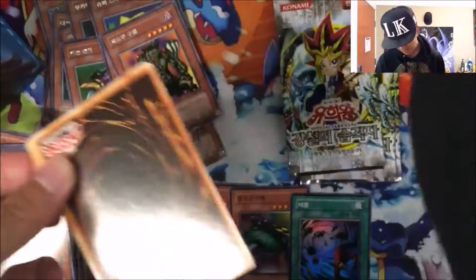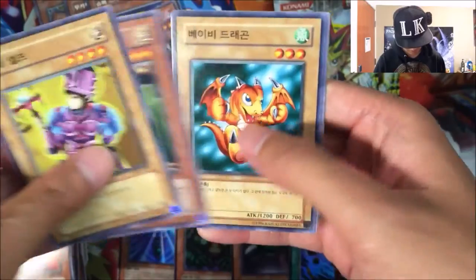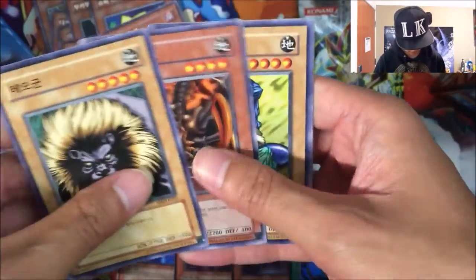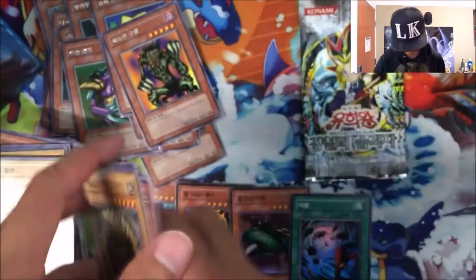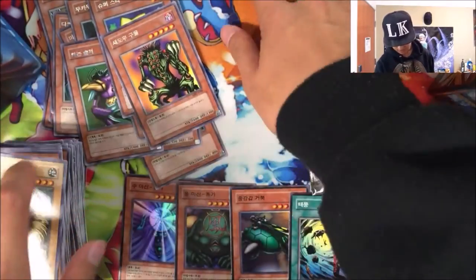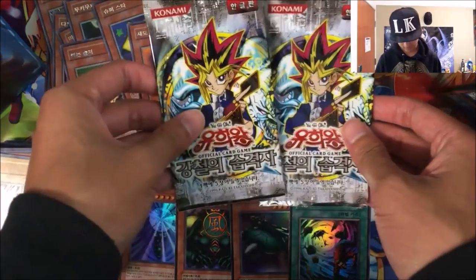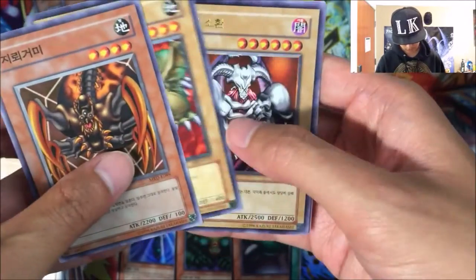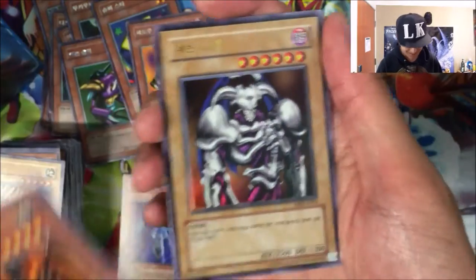Four more packs. Come on — don't just give me four Super Rares. Three more packs — this is redonkulous. Ryogen, Jirai Gumo, Mystical Lamp, and a Niwatari. Two more packs. Let's go! Jirai Gumo, Crawling Dragon, and — an Ultra Rare Summon Skull! Thank you, thank you, thank you!